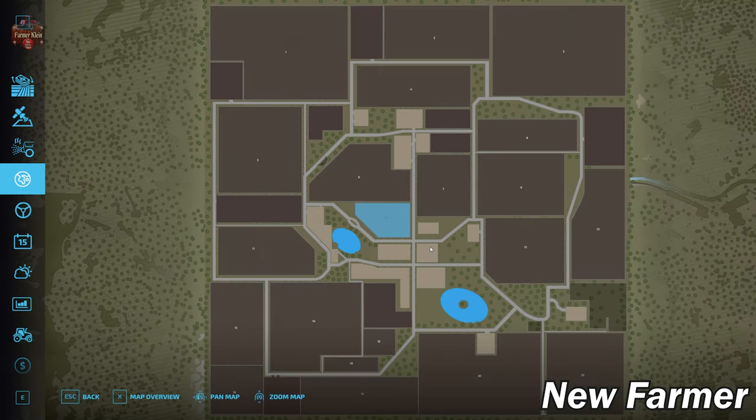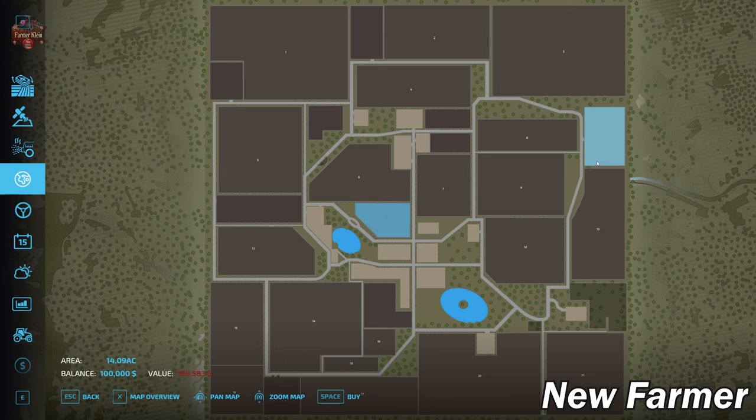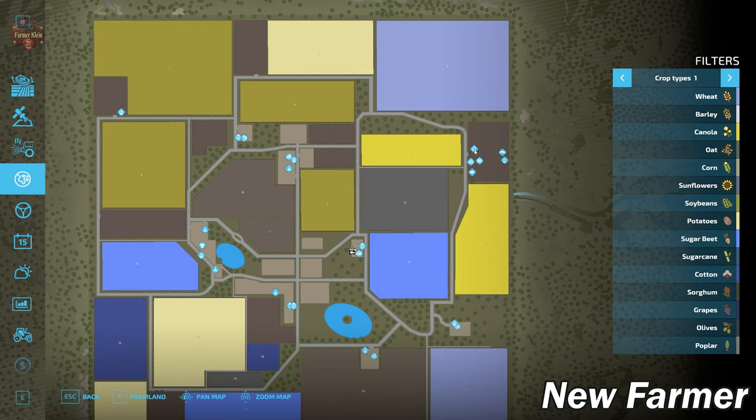Zooming into the lands area, you'll see we start out owning just field 10, which is 9.74 acres in size and costs 128,000. Over here we have the actual starting farm, which is not owned at the start — that's kind of interesting. It is 14 acres in size at around 200,000. At the starting farm we have a farmhouse, a chicken coop, a large greenhouse, a cow barn, and a manure heap, as well as a vehicle workshop.